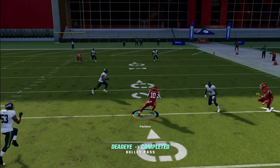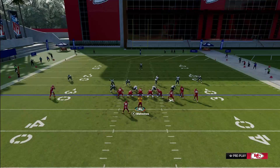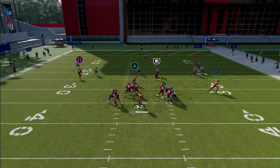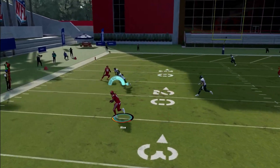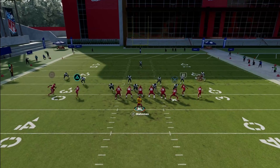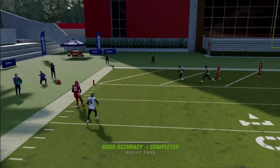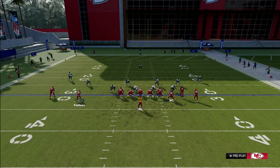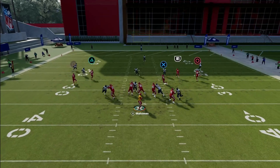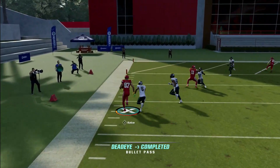You still got your drag route and your in route from your slot receiver. I also like to look at the C route from my receiver. I'm gonna even drag my tight end for more spacing so I can hit my drag right about here, and the same goes for the C route.